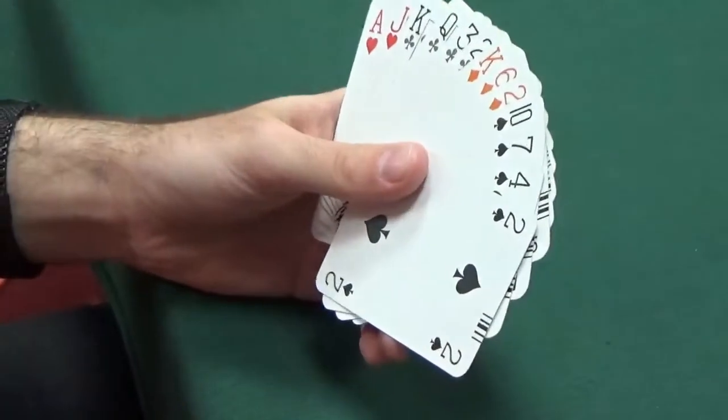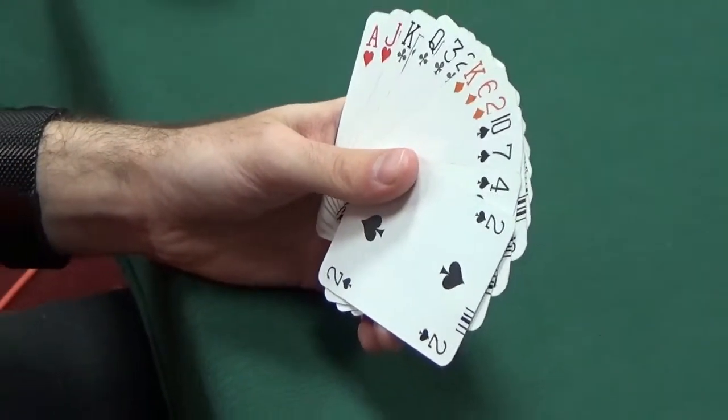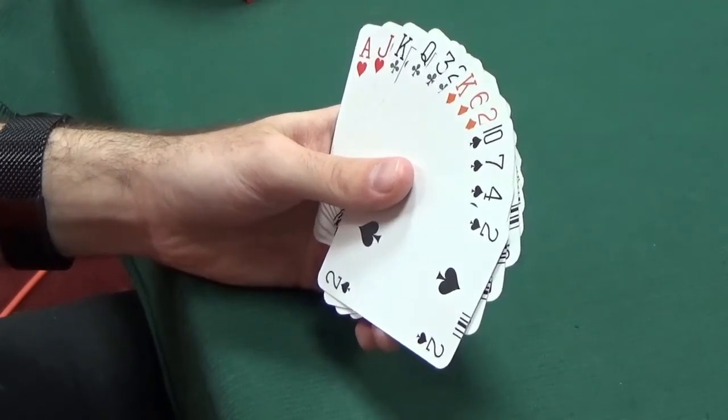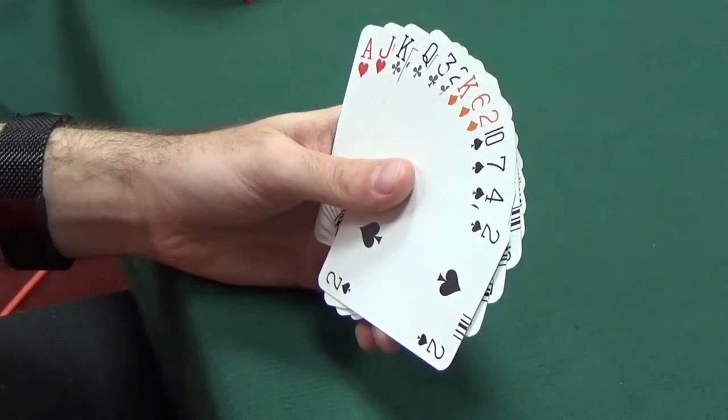Easter has 13 points in total and a balanced hand. Playing a weak no-trump, which is 12-14, we would open one no-trump here.